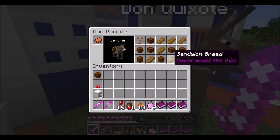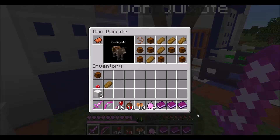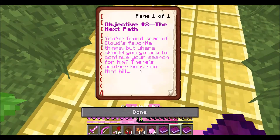Let me look in the chest again — sandwich bread! Cloud would like this. Oh my goodness, the answer was right in front of me and I just missed it! Oh, I'm such a derp. Well, I finished the first objective. The second one is: 'You found some of Cloud's favorite things, but where should you go now to continue your search for him?'